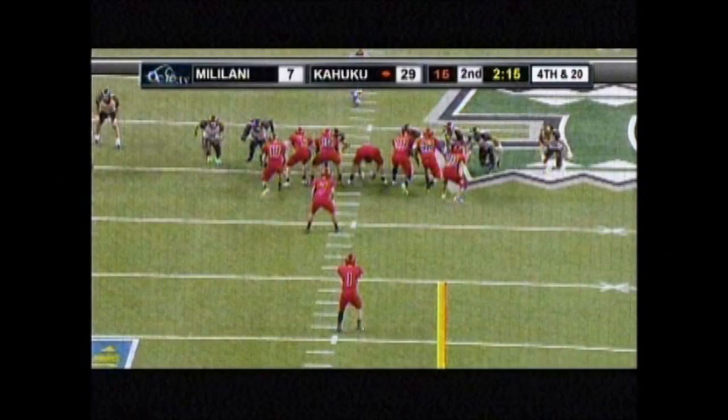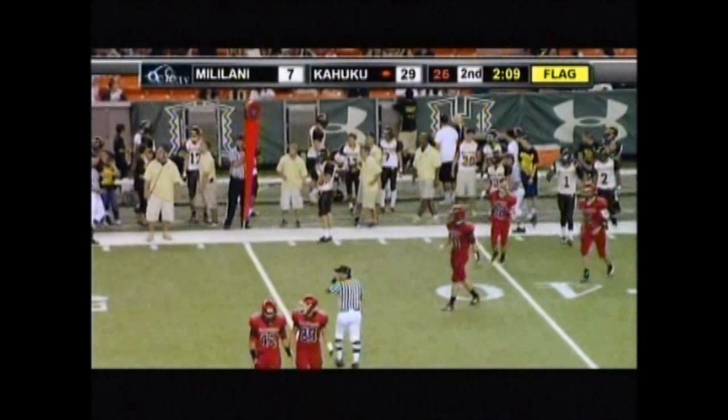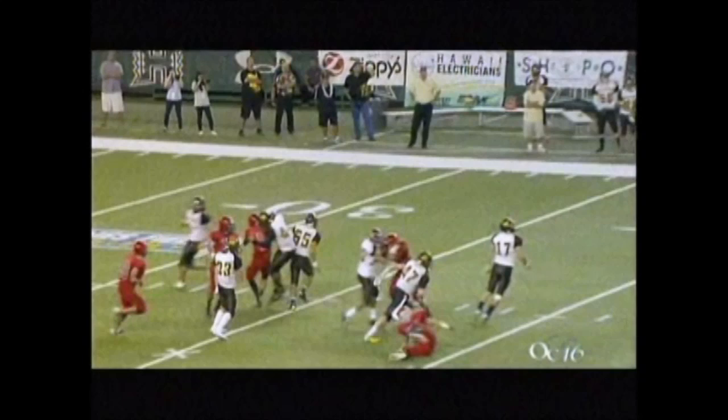Play number 11, running into the kicker was called, and this is a correct call. The defense jumps up and is airborne — contact is unavoidable. But when he hits him, he doesn't follow through with anything high, no elbows. He just comes down on the guy, and just because the punter falls does not make it roughing. He tries to hold him up. This is a great call for running into the kicker.